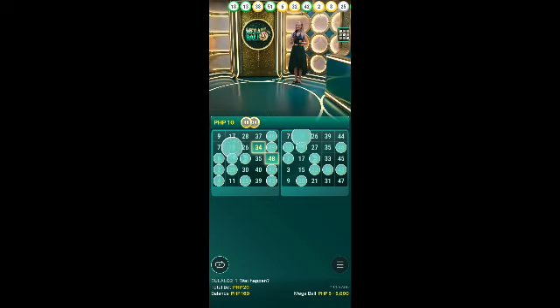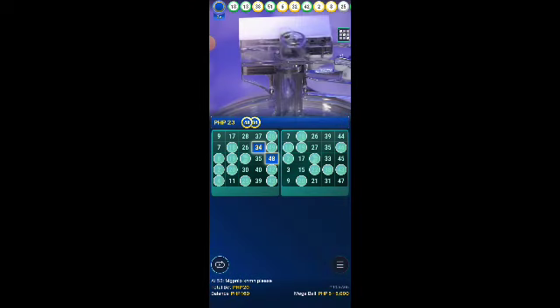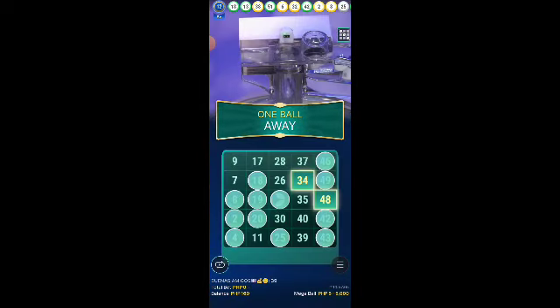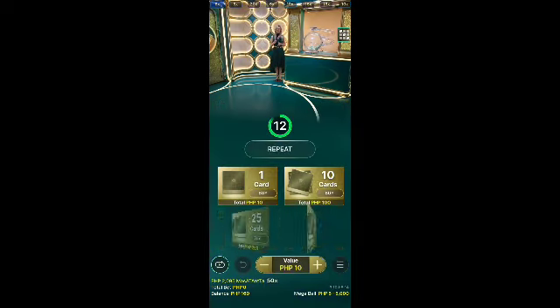Let's continue, ladies and gentlemen. The multiplier for this round is 5x on the megaball number. Number 12 — 448 of you just succeeded and completed the lines. Well played. Looks wonderful for those 4 lines, and for some of you, a 5x multiplier as well. Good job.